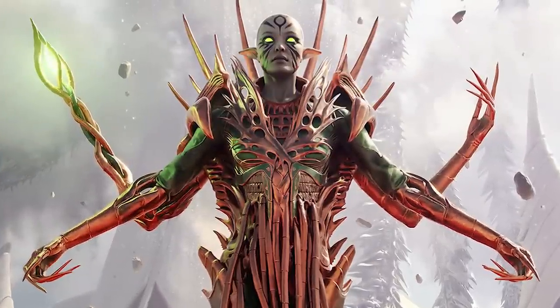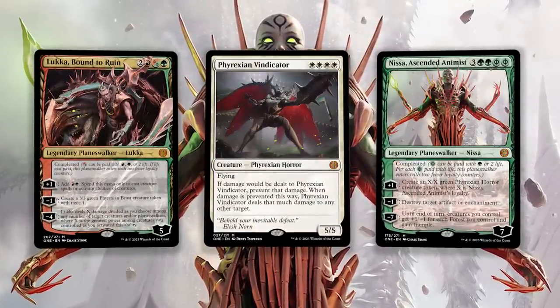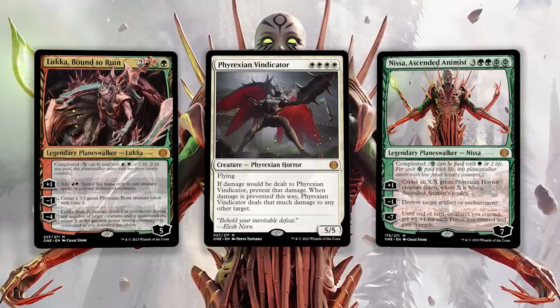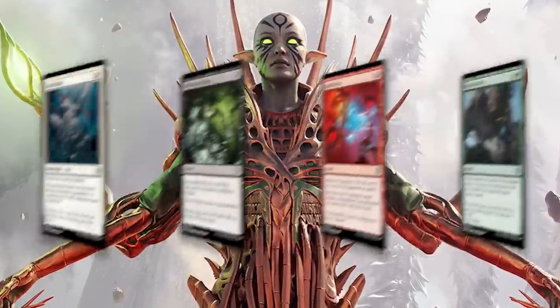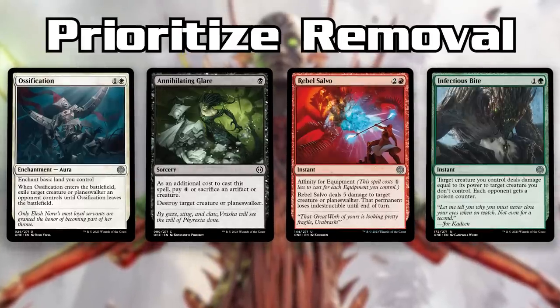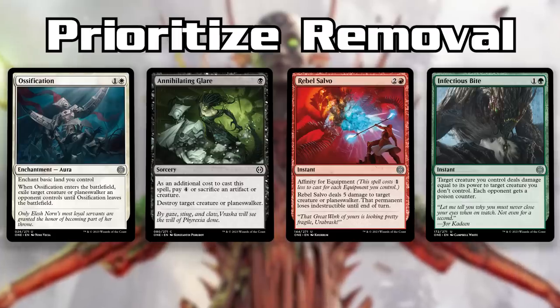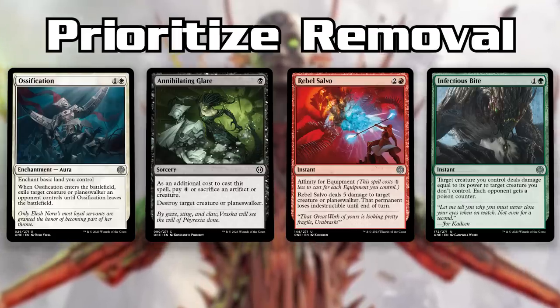The first thing you're going to want to do is look at your rares and mythics — I understand that approach, it's basically human nature — but I use a different strategy. You can't count on a single rare or mythic to win you the game every time. I start by separating all the removal spells. This is a great way to see where your strengths really are. Removal is basically mandatory in limited; there are going to be threats you simply can't get rid of in combat. Find which of your colors are strongest in removal and make a note of them.